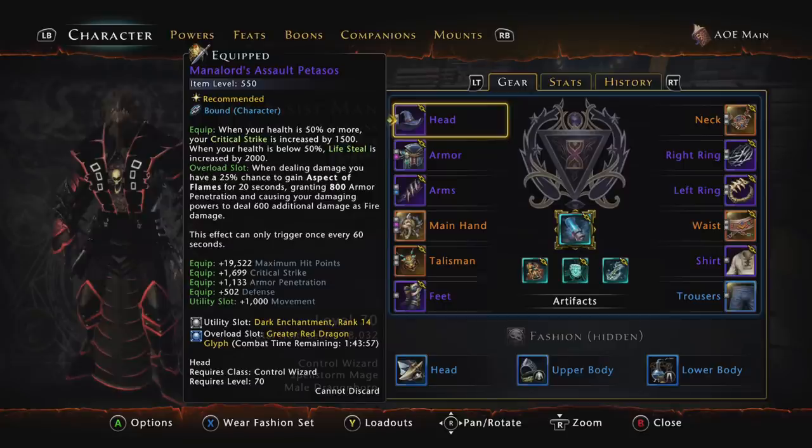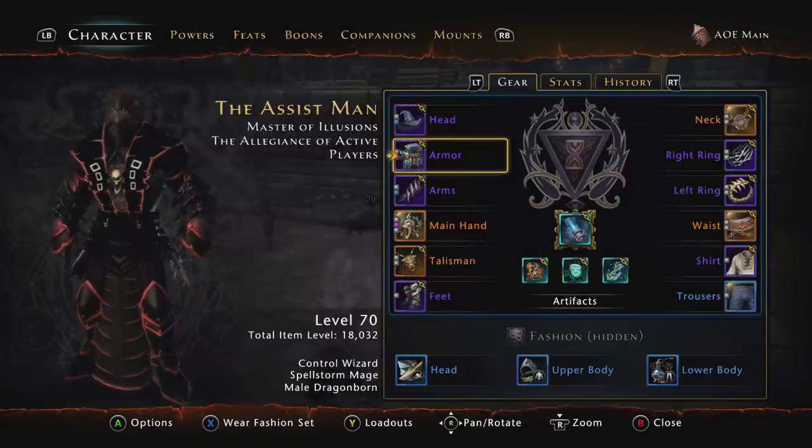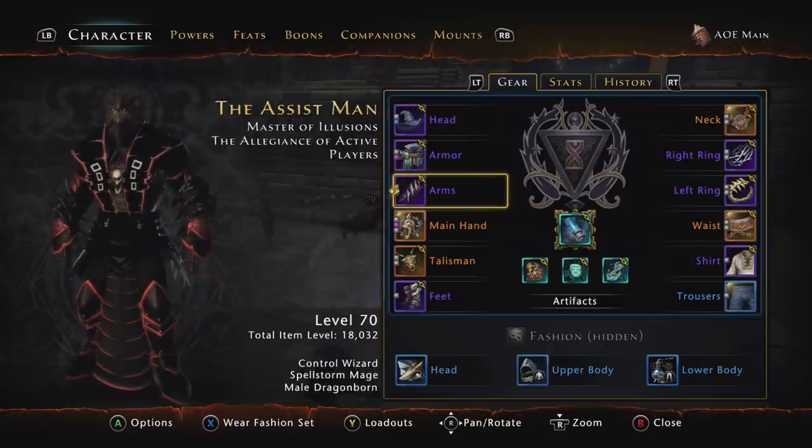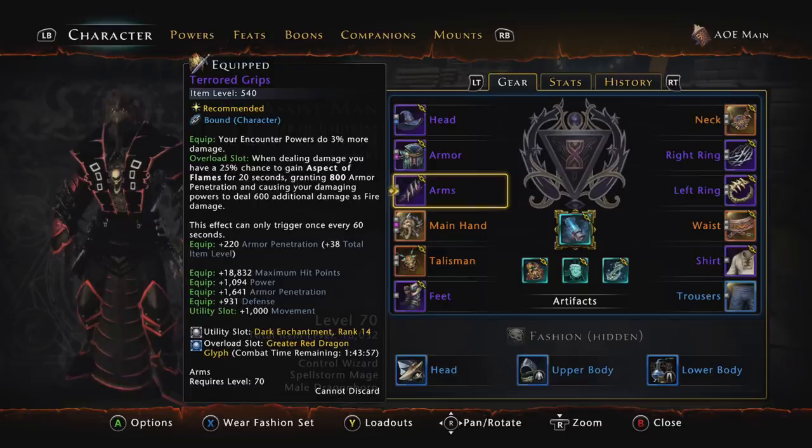Obviously if you don't have access to the Gallant cap, you probably still want to use the Mana Lord's Assault Pitasos. For armor, still best in slot in Mod 16 is the Hag's Rags, which you can get by doing Barovia hunts from one of the specific posters. For arms, the Terror Grips are still best in slot — your encounter powers do 3% more damage, and you get a lot of armor pen, power, and hit points. You can also get these by doing poster hunts inside of Barovia.